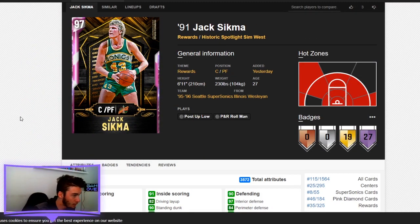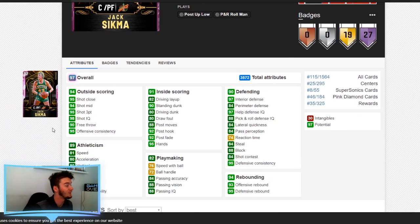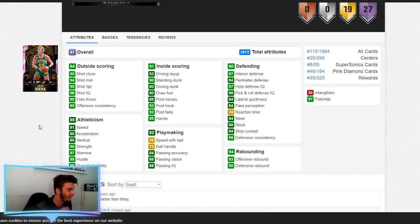Jack Sigma — center, 6'11", so not the tallest center. For a 6'11 player, having a 95 three-point shot is very, very nice. 95 shot close, 94 shot mid. He's got a lot of post moves. Quite fast at 81 without the ball, but only 76 with it — almost a traditional center. He fits in perfectly with a good three-point shot. Interior defense is at a 97, perimeter defense at 84, lateral quickness 84, block 88, steal 84. Rebounding totals to a 94, with 93 offensive and 95 defensive rebound.